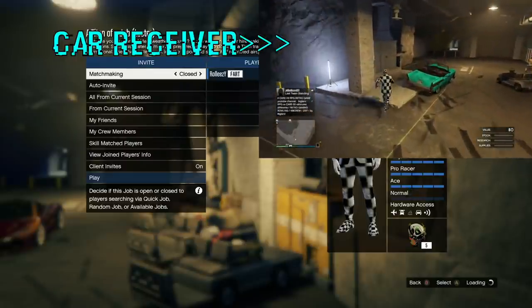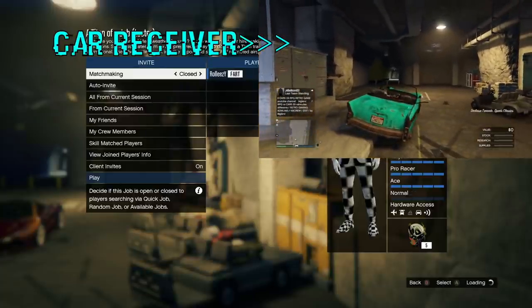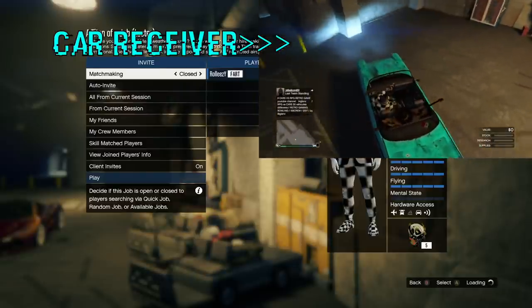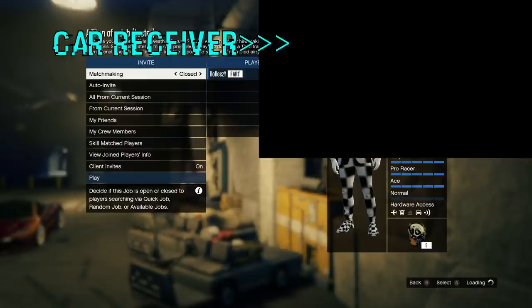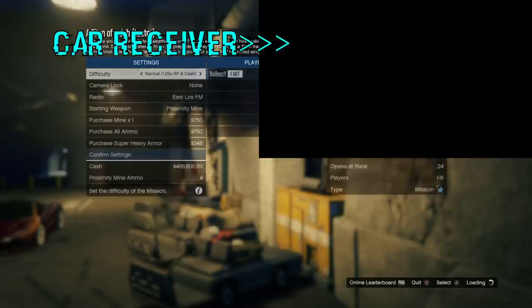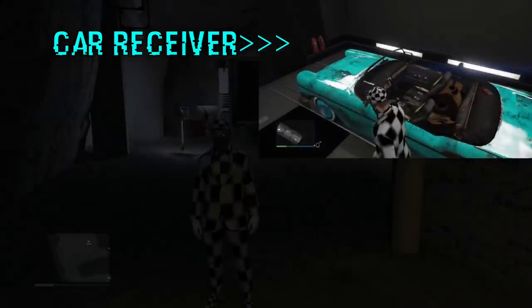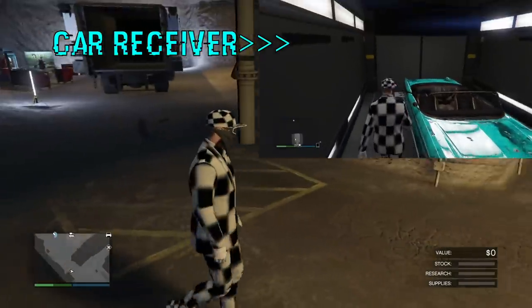The person giving the car is on the main screen still sitting in the job. The person receiving the car just got out of his RH8, frozen. Now he's going to go ahead and drive up to the bunker doors, to the corner — just drive right there, and then boom, you get sucked right into the MOC. And that's how it goes, guys. The friend in the job can go ahead and back out once you're in the MOC. You have given your friend a car, and then you guys just switch roles.